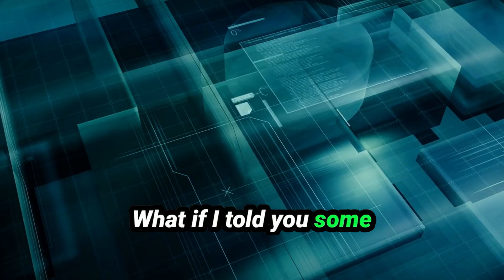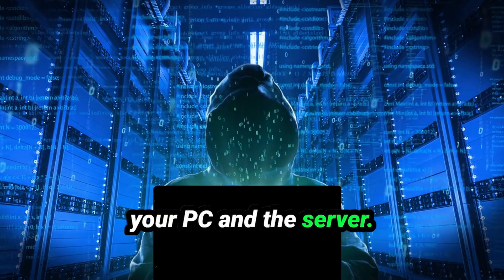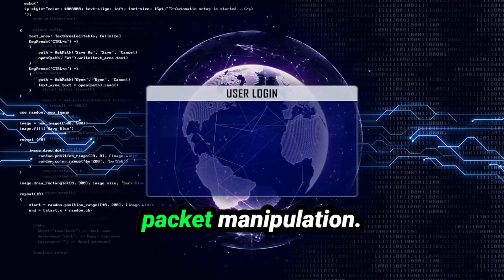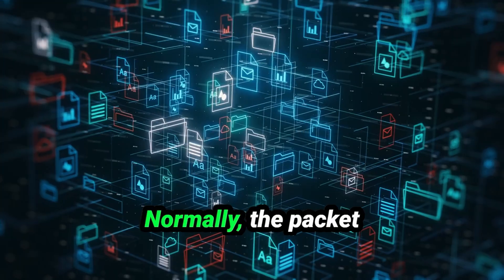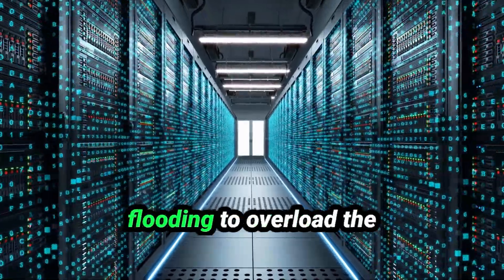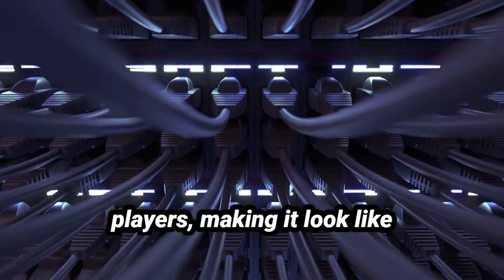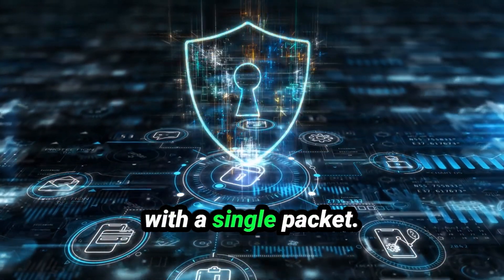Some hackers don't even need to touch the game's code. They target the data packets being sent back and forth between your PC and the server. See this guy lagging all over the place? It's not just a bad internet connection — it's a network hack called packet manipulation. Hackers capture these packets and change the data inside. For example, if you shoot at them, normally the packet would tell the server you fired a shot, but with packet manipulation the hacker erases your shot before it reaches the server. To you, it looks like your bullets went right through them. Some hackers use packet flooding to overload the server, creating lag for everyone but themselves, or packet spoofing to impersonate other players.